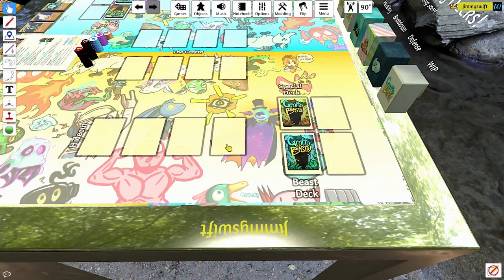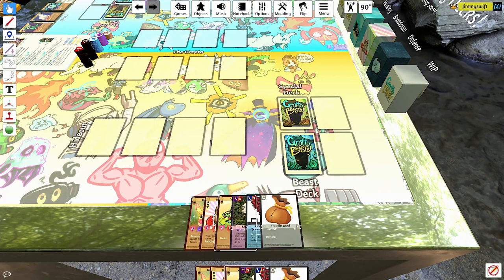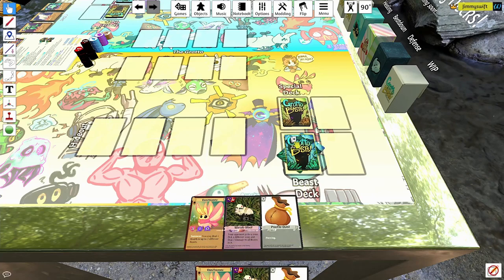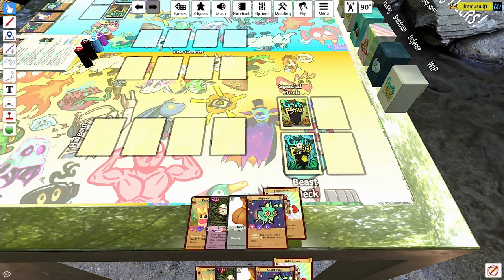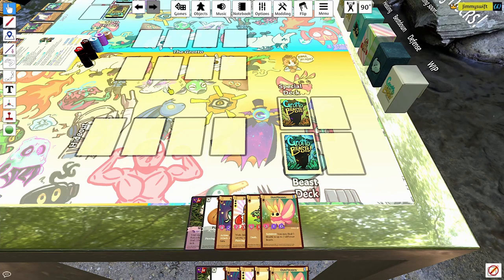To start a game of Grotto Beasts, both players will draw six cards. In Grotto Beasts, you actually have two decks, and you can draw cards from either. You then get one mulligan after you draw your cards, where you can opt to return any number of cards from your hand to your decks, shuffle, and then redraw until you're holding six cards again. Then, you can roll a die to decide who goes first, and the game can begin.